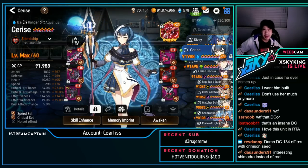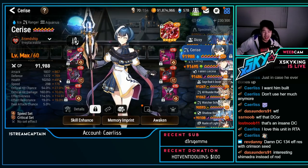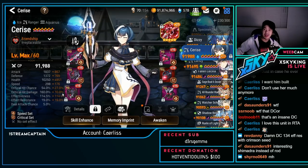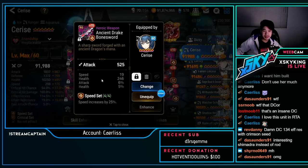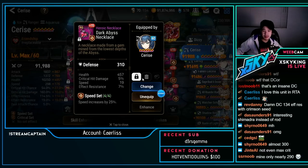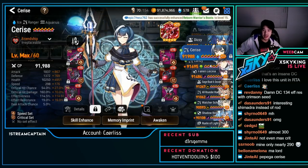Cerise — speed crit: 1.3k defense, 10k HP, 298 speed with 114 effectiveness. Running Miss Comfy for the dual-attack defense break. 22 speed, 21, 19, 20 speed substats — disgusting. Really nice Cerise.